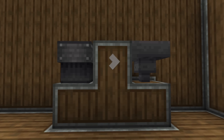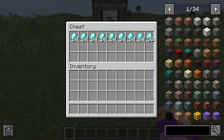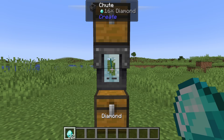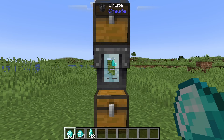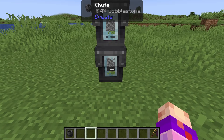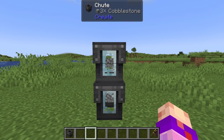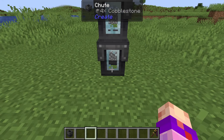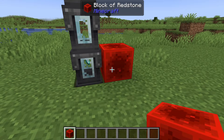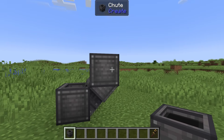Chutes are like the hopper's cooler sibling. Like a hopper, they can insert items through the tops of inventories and extract items through the bottoms. They have an internal inventory like a hopper does, but it only has one slot and can't be accessed by a GUI. You can right-click a chute with an item inside of it to take it out. One item stack will pass through a chute at once — they can only pick up 16 items at a time, and redstone cannot lock them. They can only move items vertically.